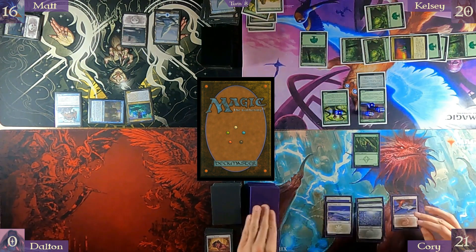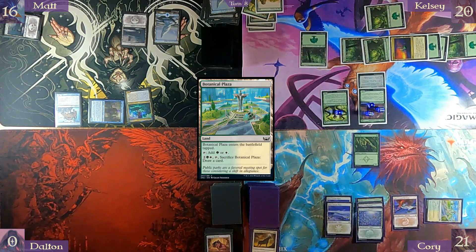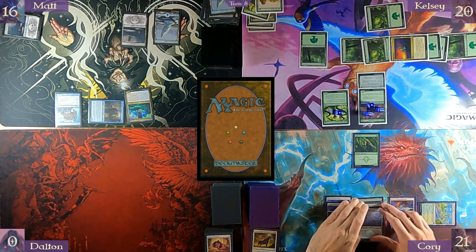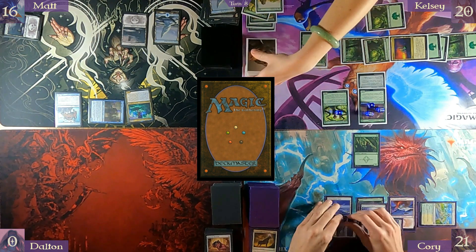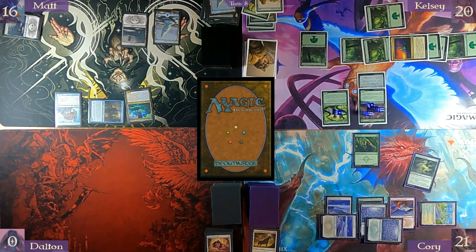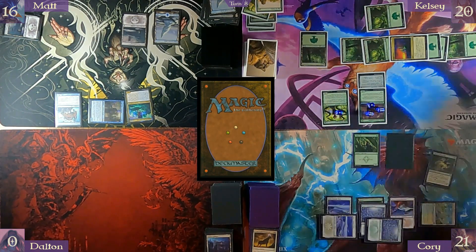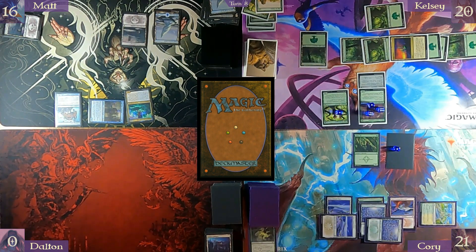Untap and draw. Play a Botanical Plaza. I drew this after you sacrificed Pilipala — I'm going to channel Careful Cultivation, creating a 1/1 green Human Monk creature token that can tap for one green. Pass turn.